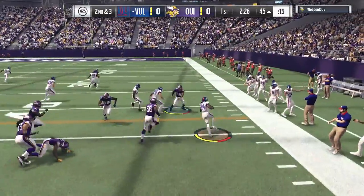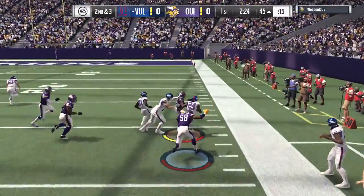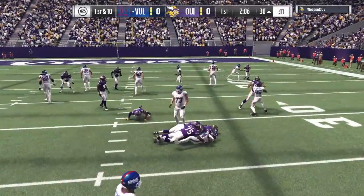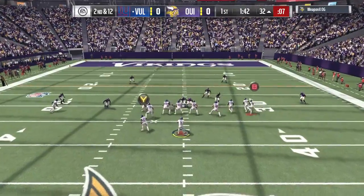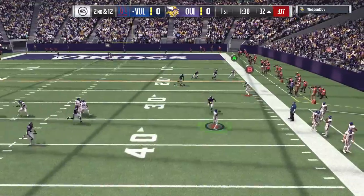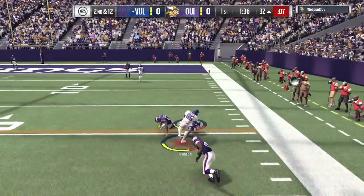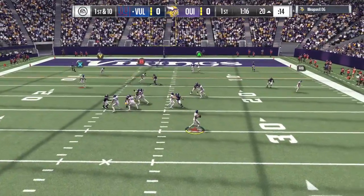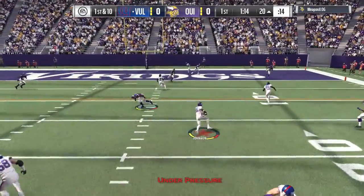Marshall Lynch running over defenders, stiff-arming a man, hesitating, and finally pushed out of bounds at the 30. He didn't even get tackled — it took three of them to bring him down and he lost two yards on the play. We come back passing with Donovan McNab rolling out, don't like what we see, but eventually we find Chad Johnson who gets his first catch on the team.